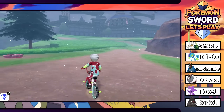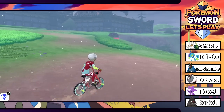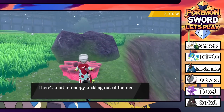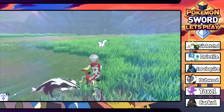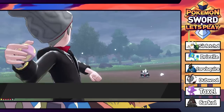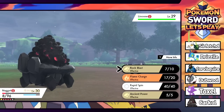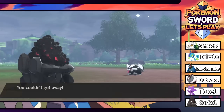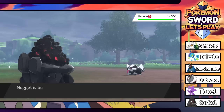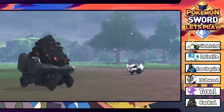We need to get to a Pokemon Center - that is the primary objective right now. Grabbing 50 watts from a den but a Linoone jumps right at me - there's nothing you can do, these things are quick as hell. Nugget is about dead and paralyzed, and couldn't get away first try. We're going to use Rest - we might die from hail damage. Can never escape the first time. Second try we get away safely. We're not letting you die buddy.